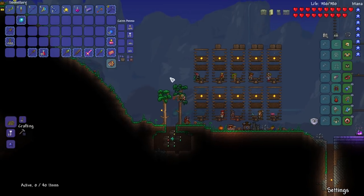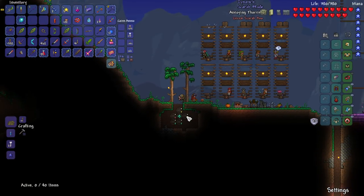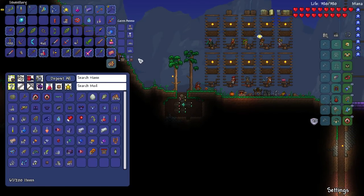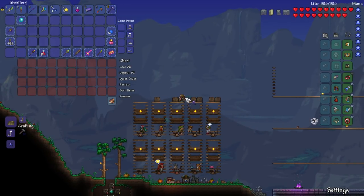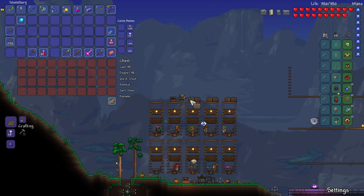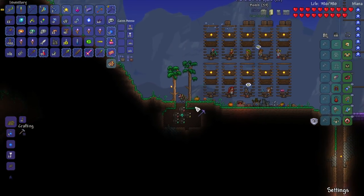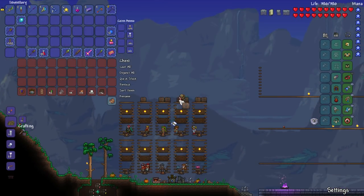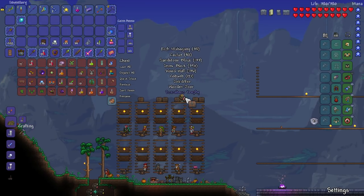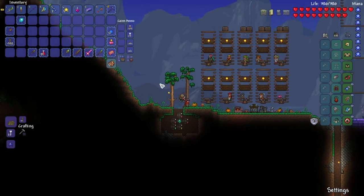It's really nice not having to worry about fall damage so early on. In most mods you don't get wings until after Skeletron - at least in Calamity. It used to be beforehand but that was a little cheap. Killing Skeletron wasn't too difficult, also because we have some really good gear that I did grind for.